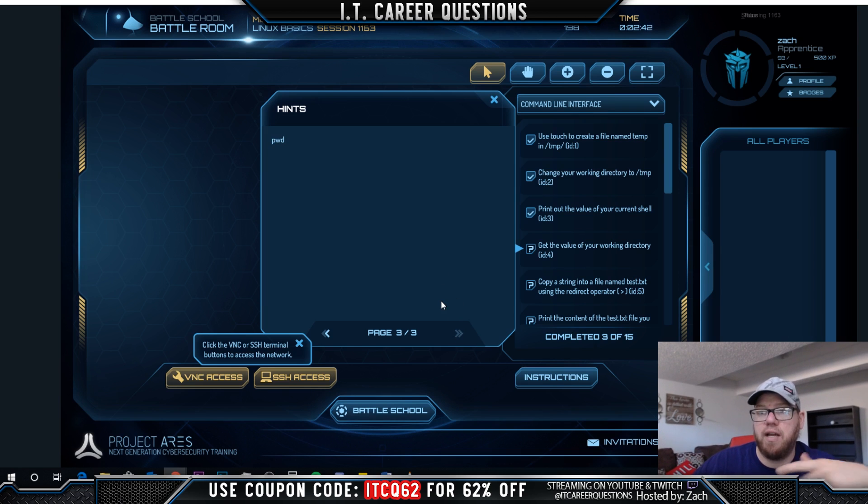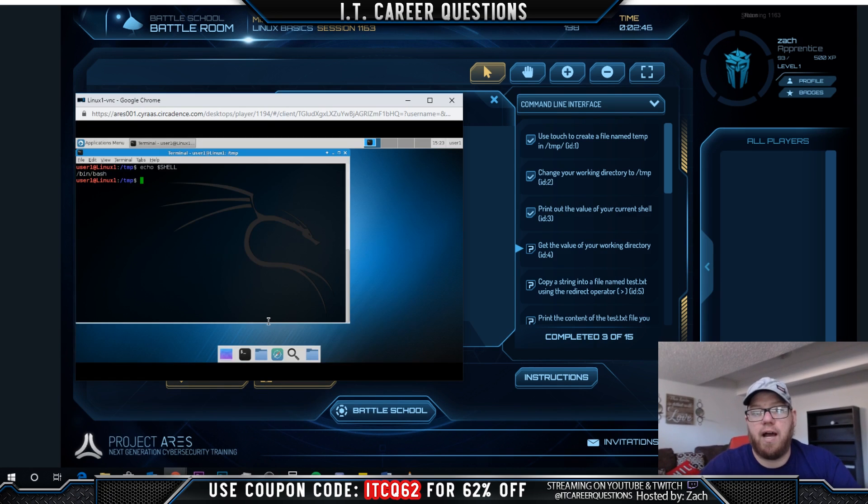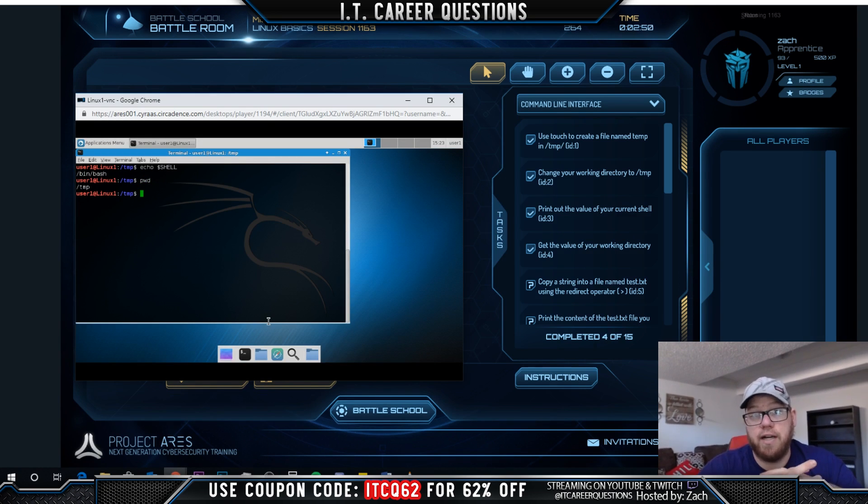The hint system gives you a couple of pages of information on what it's looking for you to do. As you go to the next page it gets more in-depth, and on the very last page it basically tells you exactly what to type. In this case, typing 'pwd' gets us through this next portion. This is one of the Battle Rooms specifically covering Linux - there are many more available.